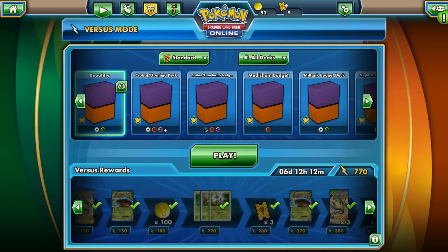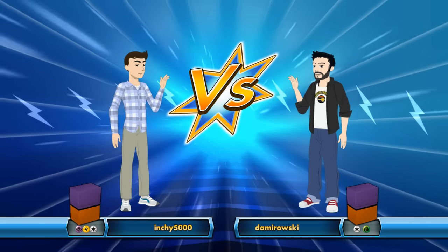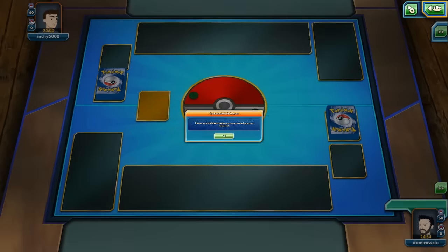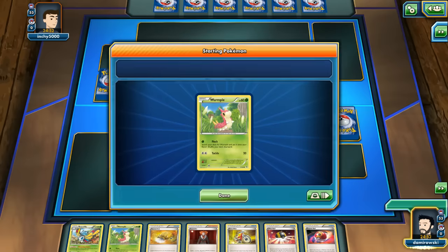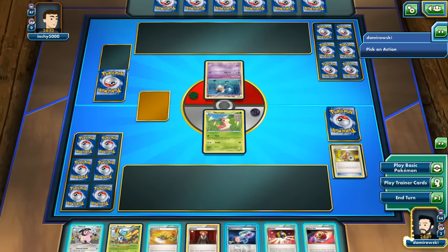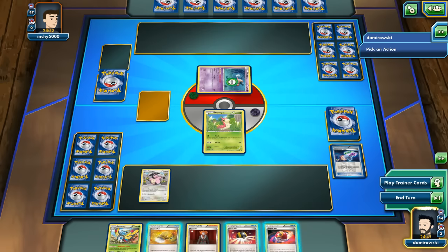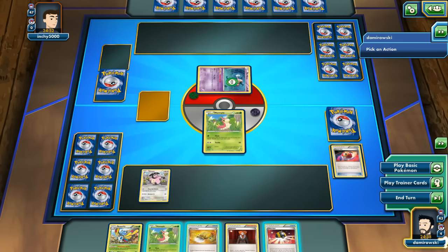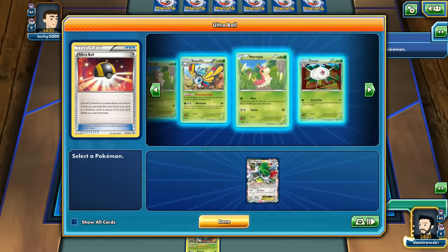Let's try to test one more time - that game was just so bad. My opponent goes first. This hand looks a little bit better than last time. Let's go Acro Bike for Miltank for sure. There's a Miltank - let's go Hypnotoxic Laser. Yes, it's Heads! Let's go Repeat Ball for another Wurmple, Ultra Ball for Shaymin, and set up for 6.